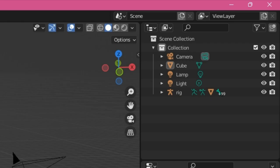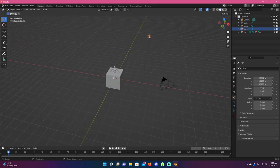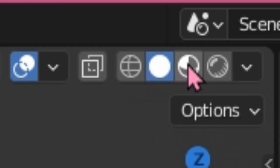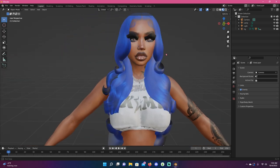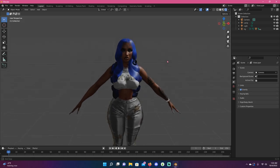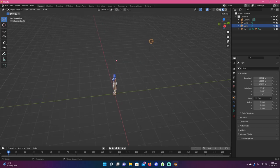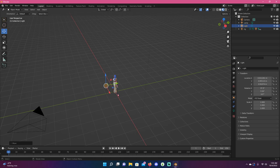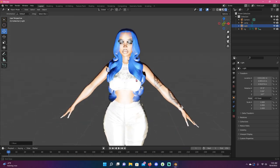In the outliner you've got the cube, the camera — this is how I position my cameras for thumbnails — lighting, and the rig which is the Sim. Up here are the viewpoints: solid mode, material preview — not an accurate representation of the Sim — and the rendered viewpoint, which is what you'll see in your final pictures and is how the Sim looks in its 3D form. I like to adjust the lighting, bringing it in front so I can see.